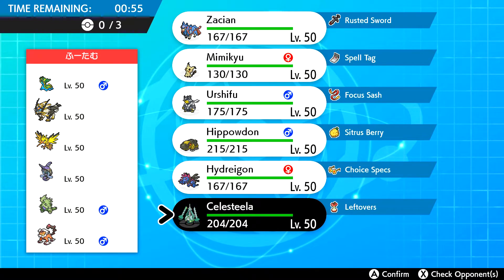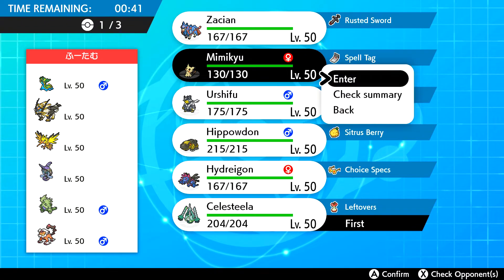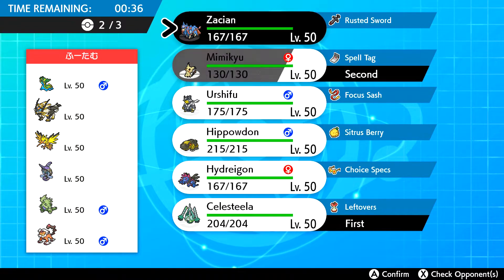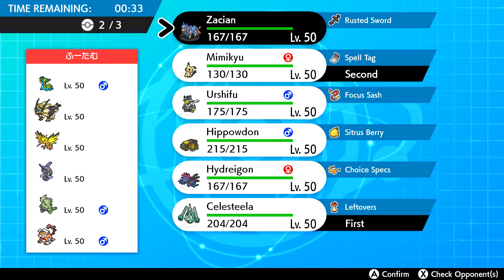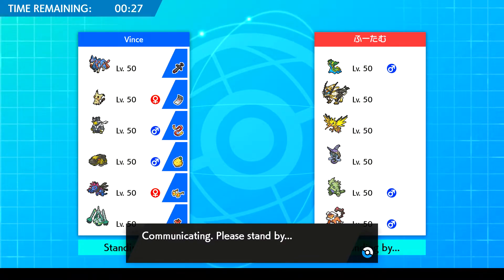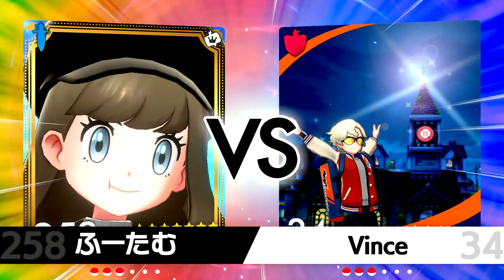I'll tell you what guys, this is a tough one. I like Celesteela. Mimikyu has Wood Hammer. Do we leave Zacian at home? I really don't want to, but I feel like we almost have to. It does have Fire Fang though. We'll see guys — this is going to be interesting, to say the least.